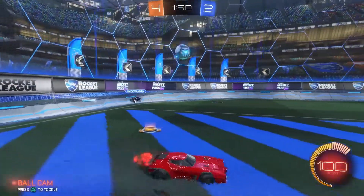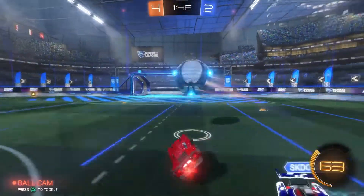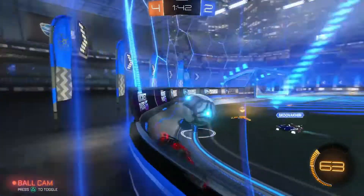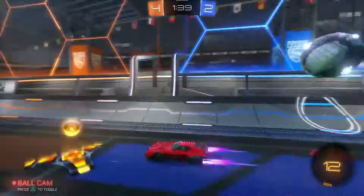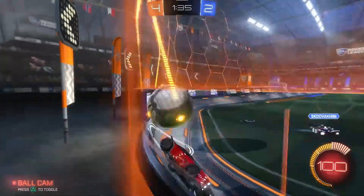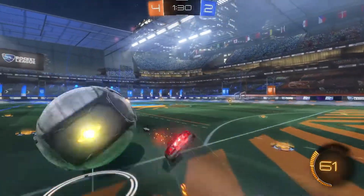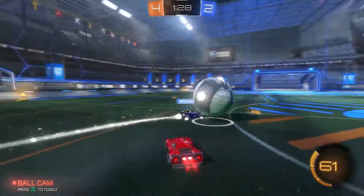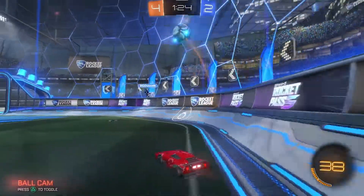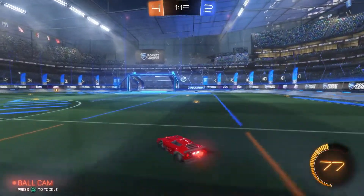Next we have Chameleon which is worth 1450 to 1550 credits. Next we have Glorifier which is 1500 to 1600. Now we've only got two more remaining and the price difference between these is just mental. Heat Wave is 1650 to 1750, and Heat Wave is really nice — that's a reasonable price.